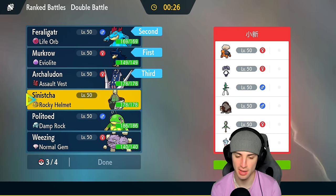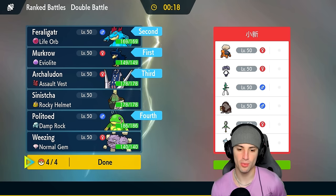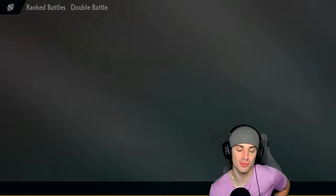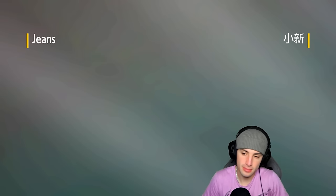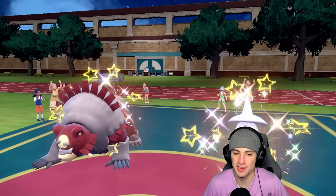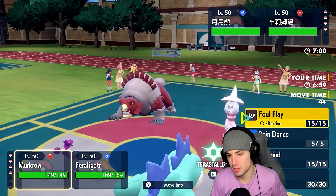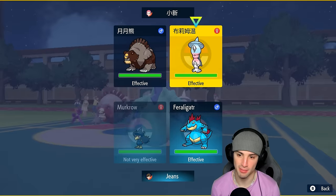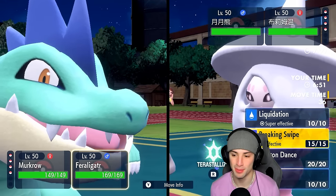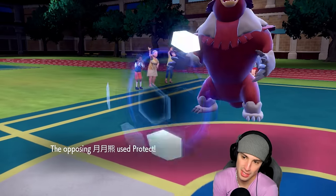First match went pretty well, second match Grimmsnarl just went nuclear on us with screen setting, Thunder Waves, and Spirit Breaks — it's such an elite support Pokemon in doubles, its moveset is just so perfect. They end up leading Ursaluna and Hatterene. This could be a Guts protect into Trick Room. I can see that. As much as I want to set up a Dragon Dance, I think going into Liquidation on the Hatterene slot is the right play — could be Focus Sash though. They protect which is a great call for us.